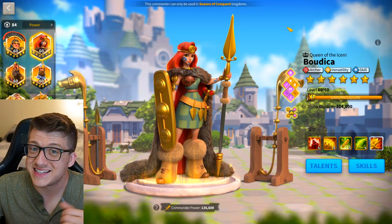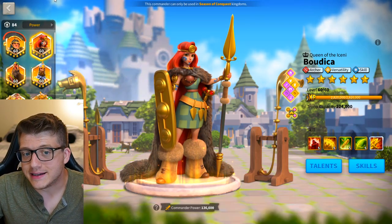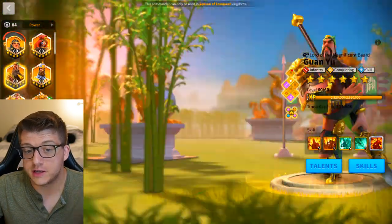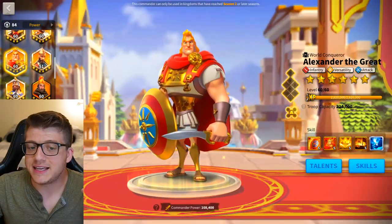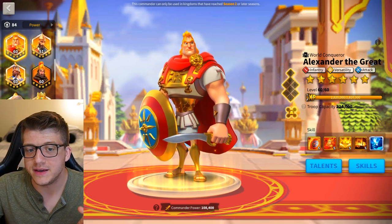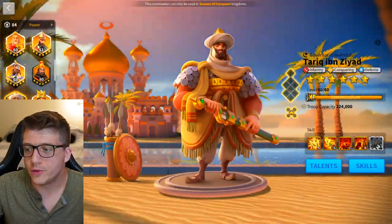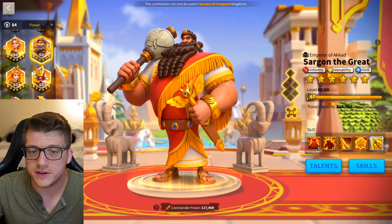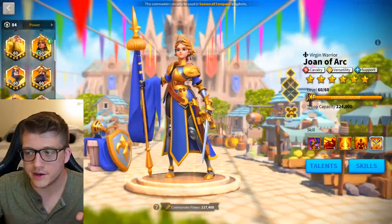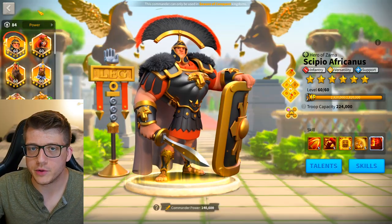A lot of stars are aligning for archers right now, and if you're a free-to-play player who decides to go archers, you'll be good. That leaves infantry in last place — they're the slowest troop type. If Alexander the Great had a better relic you could make a stronger case for infantry, but his relic wasn't great. Taric and Sargon are solid commanders but don't rival Joan of Arc. Infantry also have no guaranteed legendary skin, and Twilight Falls debuffs them.